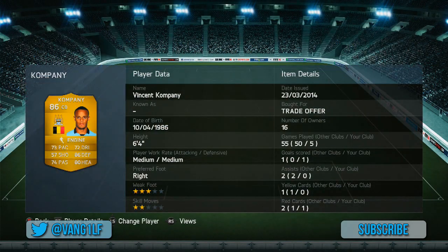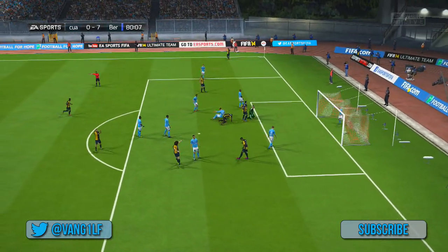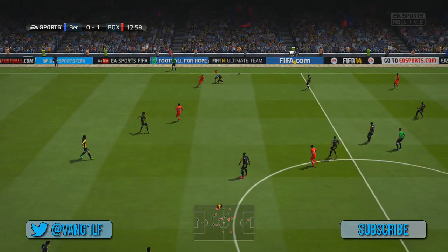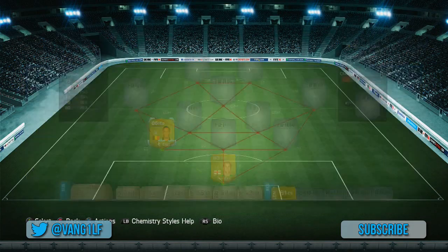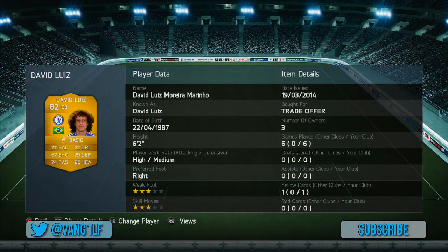We've got Vincent Kompany now on the left hand side of the defence. I needed a couple of defenders with medium or medium-high work rates, and Vincent Kompany is one of the best in the league. Look at that winning header there — he puts in some great tackles all over the left hand side of the defence. He worked really well with David Luiz on the right hand side of him.